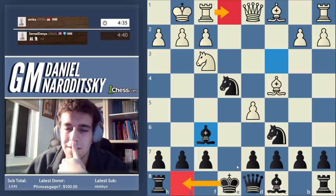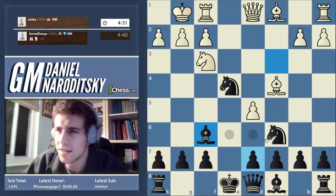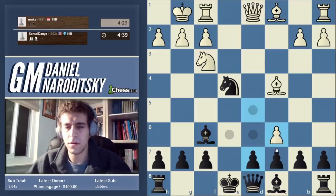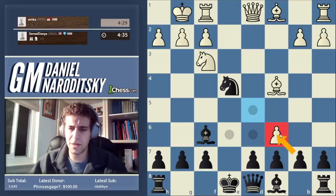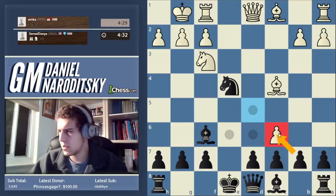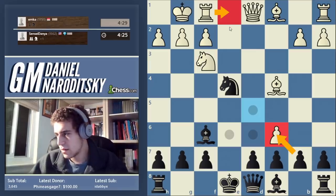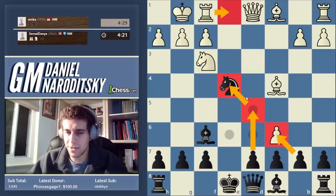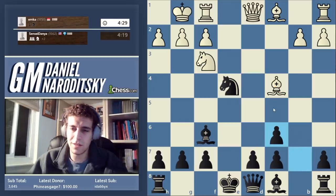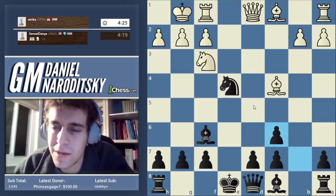He goes rook e1 and then we castle. This is called the Miller Counter Gambit, but this is not the right move for him. We can just take back on c6 — after b-takes-c6, rook e1, we don't lose our knight because we play d5, simultaneously attacking the bishop and defending the knight. So dc is already a mistake; he had to play rook e1.